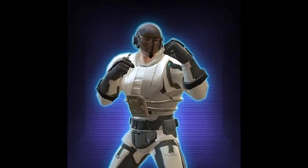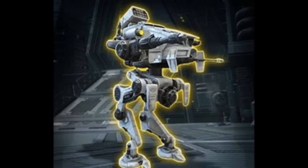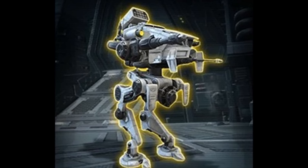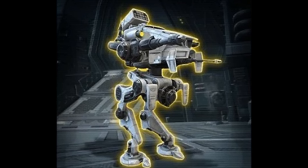The next direct sale purchase is a mount called the Strategic Commander Walker. The description states that Dr. Ugarab's latest masterpiece combines Zakul firepower with Republic surveillance technology to create a deadly roving command headquarters — and it definitely looks exactly like that. It basically looks like a command headquarters with legs.